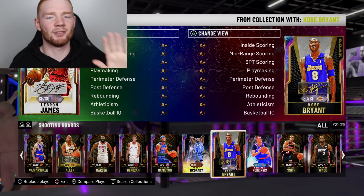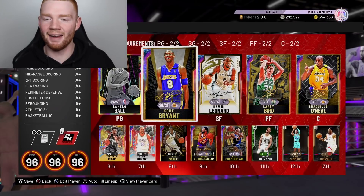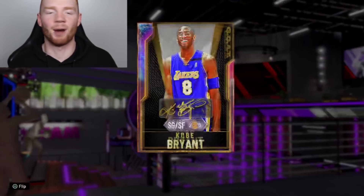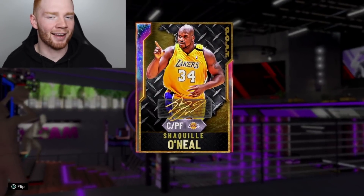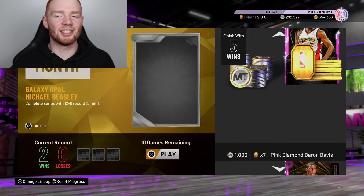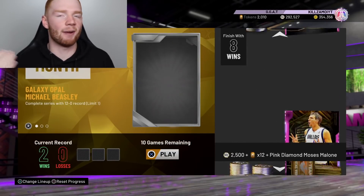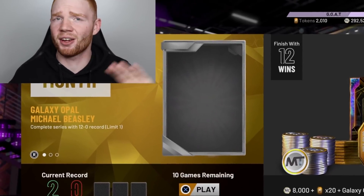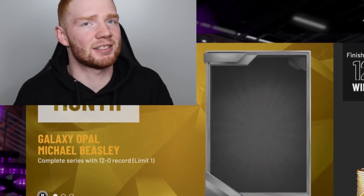I'm going to take out LeBron and put in Kobe Bryant, so now we've got Kobe and Shaq in the starters. Fun fact — I actually think this Kobe Bryant is going to get into dynamic duo with Shaq, but that's a story for another day. We are 2-0 and there are new unlimited rewards for this weekend with players for pretty much every single win. Let's see if we can get another win and see how Shaq goes.